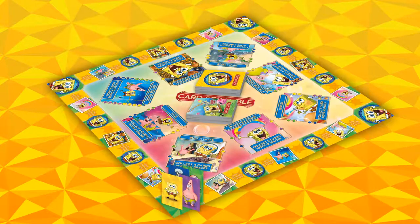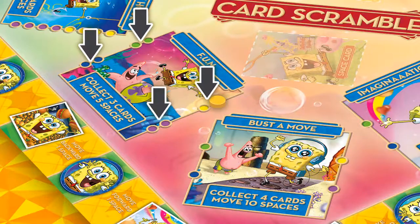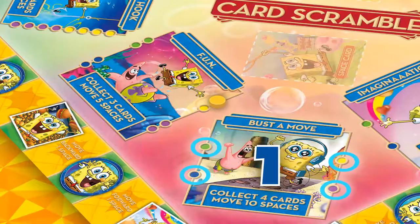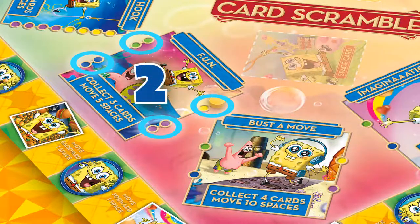The player places one of their colored scoring pieces on the matching space card image on the game board. But pay attention! You can only collect each card set the amount of times that are indicated on the space card set trackers. For example, the space card tracker shown here only has one spot for each color, so each player can only submit this space card set once. Where the space card tracker shown here has two spots for each color, you can submit this set twice.